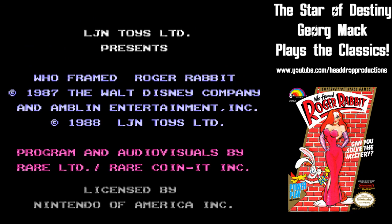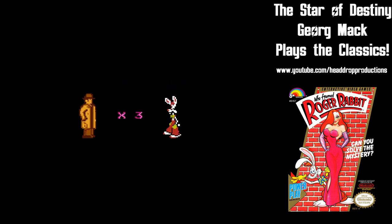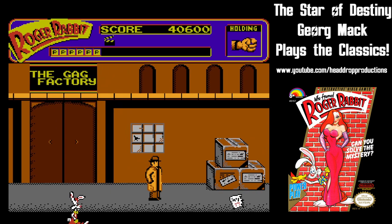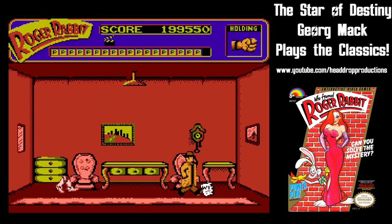The plot of the movie morphs into something that fits in a video game. Judge Doom wants to level Toontown so a freeway can be erected in its stead. Murder and kidnapping are the tools for Doom to get his way, but if you can piece together Marvin Acme's will, you can stop Doom in his tracks.